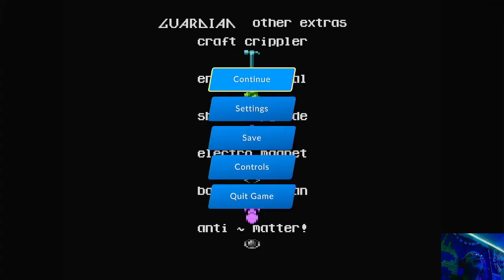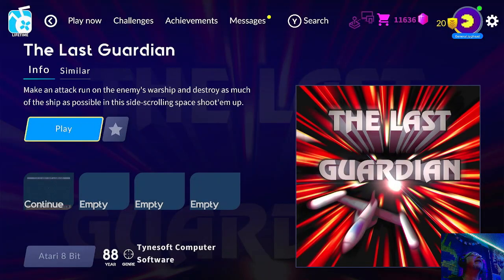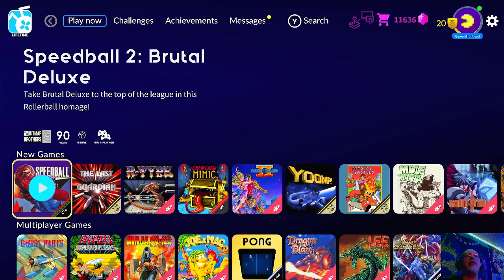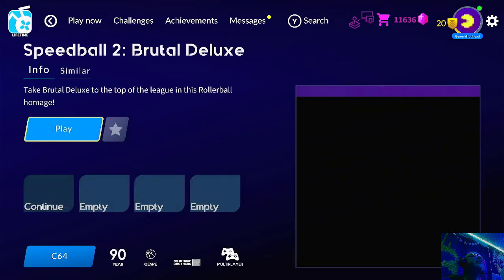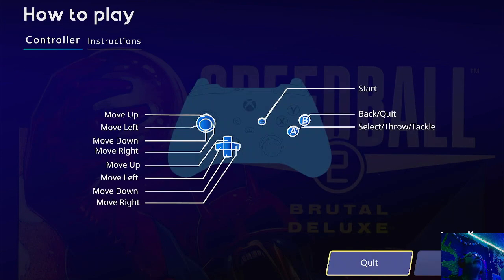All right guys, let's go ahead and quit this one and we're going to jump right into the other game that got put on Antstream. And that is Speedball 2. This is on the Commodore 64 — the Brutal Deluxe version. So let's just go ahead and jump into it. I played a little bit. This is another game I'm not very good at, just because I probably haven't put enough time into it.